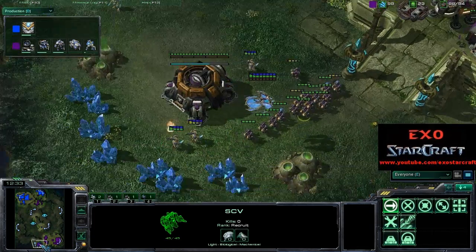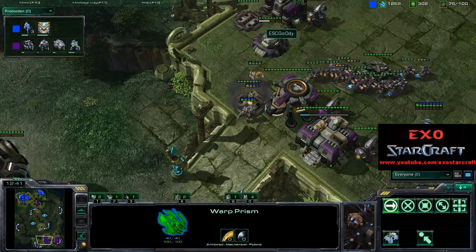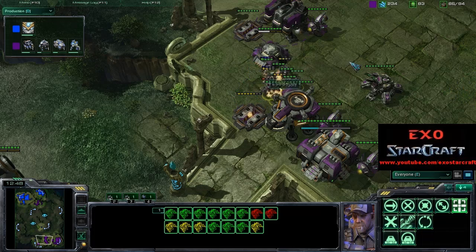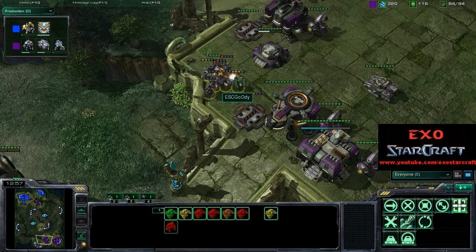The Warp Prism is in play again — he did warp in some Zealots. These SCVs evacuated and there is a bunker and a tank. Are there going to be any SCVs dying? Looks like yes — and that friendly fire is doing a lot of damage. Unseating the tank, but some SCVs do go down. That was pretty good, stopping mining over here.